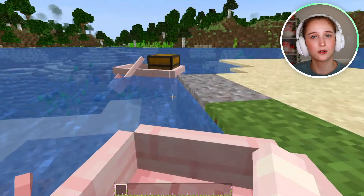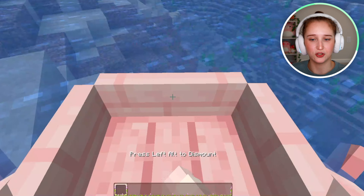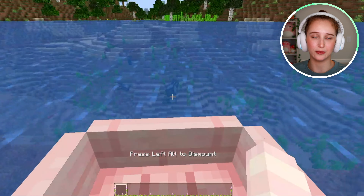If you want to get out of the boat, all you have to do is click whatever button is your crouch button. For me, it's my left alt key. And that is how you get out of the boat.